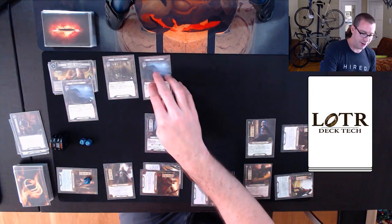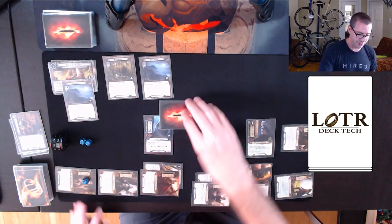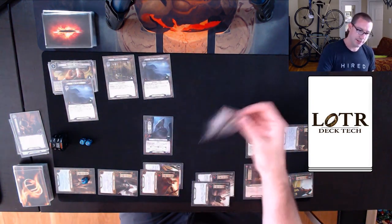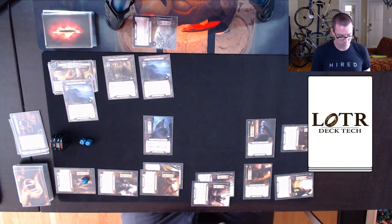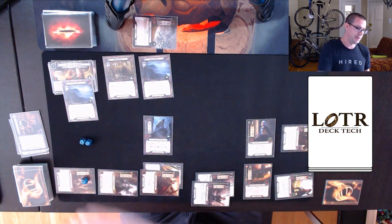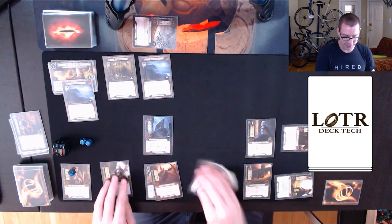I engage the Howling Warg because I have no choice. Denethor will defend — no damage. I can swing back for one but that's not good enough. That's the end of the first round. Threat ticks up to 34 and I refresh all my characters.